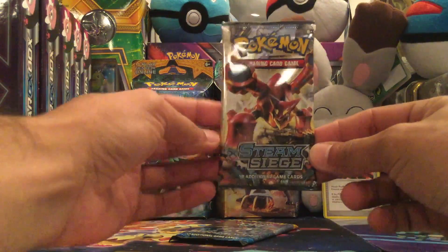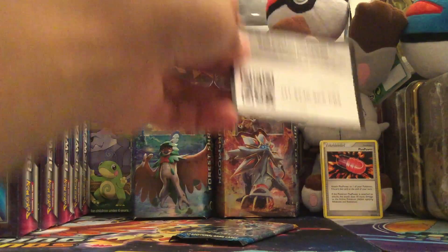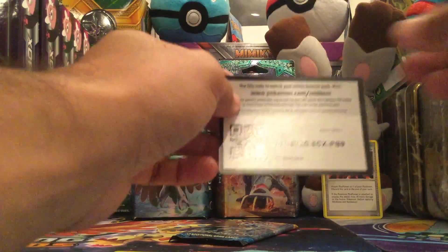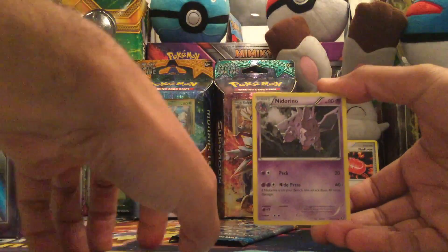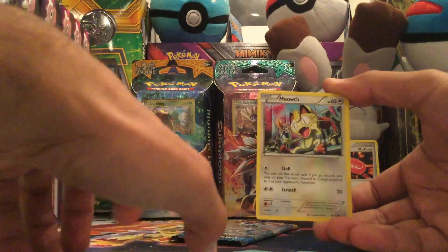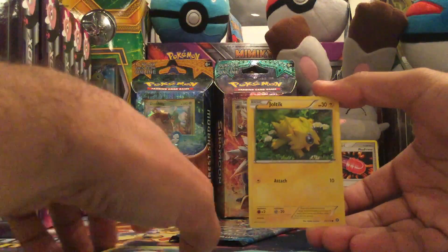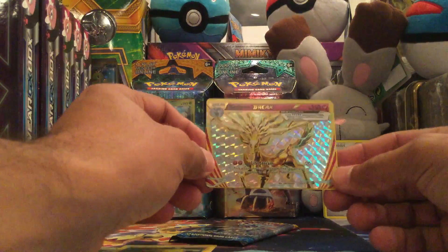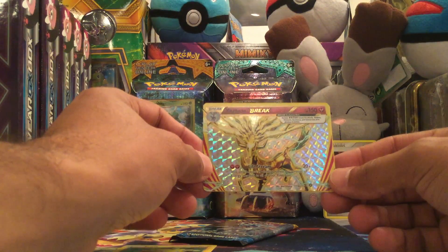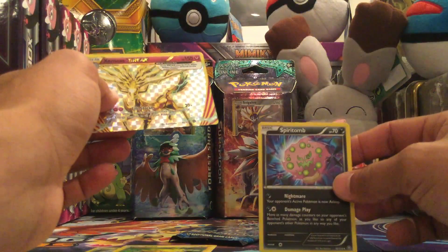Next we have a Steam Siege pack with Volcanion on it. There is the code card — good luck with that. Let's see what we get out of this pack. We have an Ambipom, a Nidorino, an Azumarill, a Meowth, Ponyta, Rufflet, Larvesta, a Joltik. Nice! A Xerneas Break is going to be the Break card we got out of this — very nice. It does Lifestream, which does 20 times the damage of energy attached to all of your Pokémon. And the rare in the pack is a Spiritomb, non-holo rare.